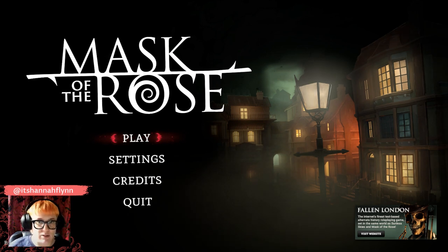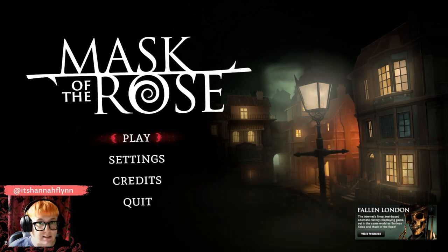To give you the setup: Mask of the Rose is set just a few months after London was stolen by bats. This is Victorian London. We're talking about something that has been supplanted from the surface, dragged below ground into a cavern, following some kind of agreement which left these tall cloaked figures in charge — the masters. In Mask of the Rose, you'll come to know Mr. Pages, one of the masters of the bazaar, very well.